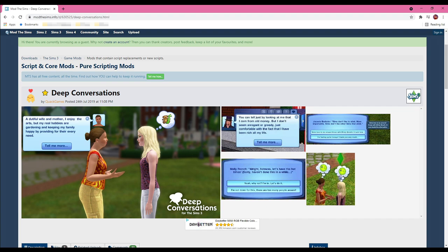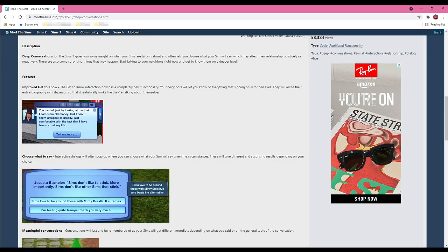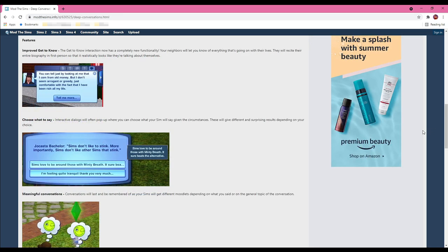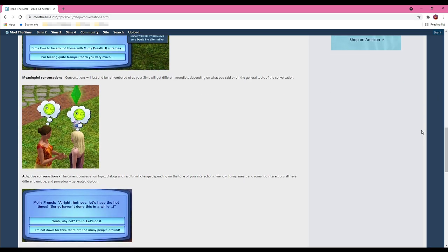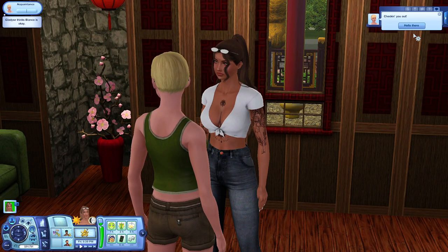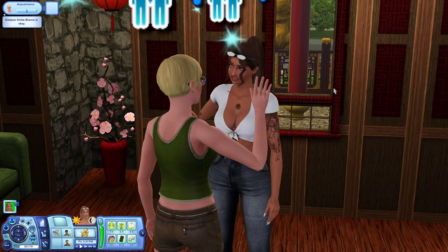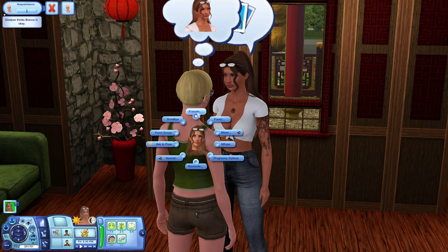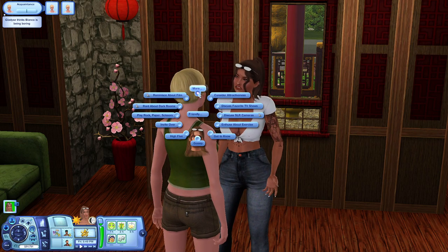The Deep Conversations mod is another one I have a love-hate relationship with. Every time your Sim starts a conversation with another Sim this pops up, and some responses don't make sense. I like it because it allows my Sims to build friendships and relationships faster. It gives you insight on what your Sims are talking about and lets you choose what your Sim will say, which may affect relationships positively or negatively. Features include improved Get to Know, choose what to say, meaningful conversations, and adaptive conversations. In game, a random lady said 'checking you out' and I responded with 'hello there' — their relationship is already bumping up.